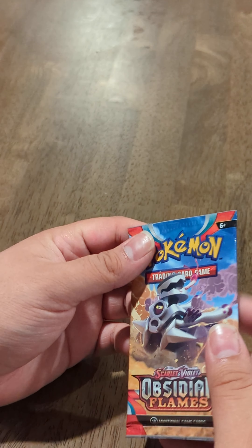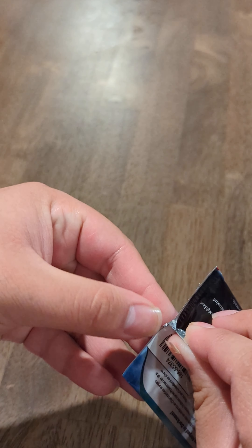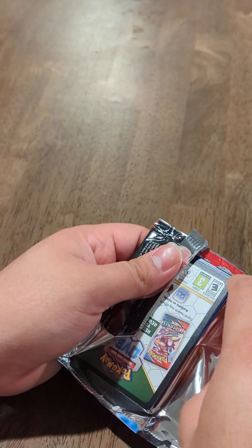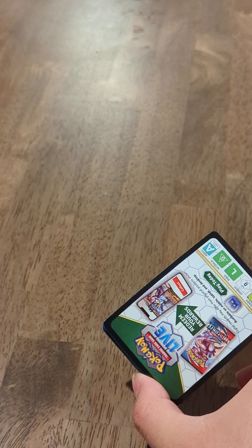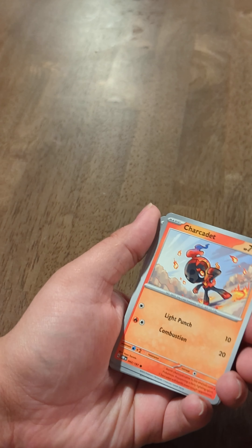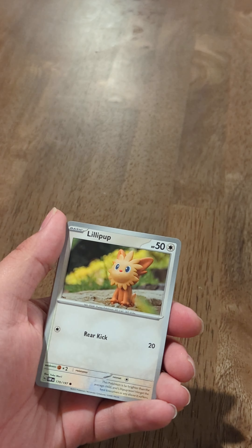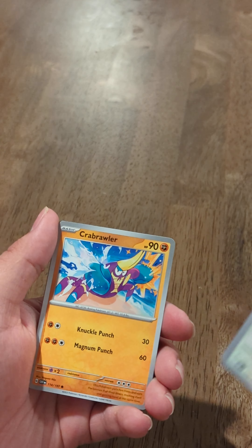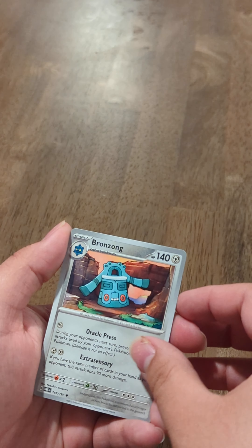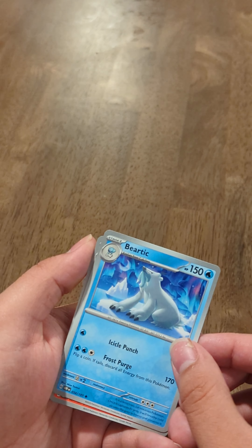Alright, here we go. Do you want to crack it open? No, you do it. Okay. There we go — you're not too bad, that's pretty fast. Once I get in the mood, once I get the gears rolling. So let's see here — we've got a Ceruledge, a Pawniard, and a Lilipup. That looks cute — that's going to be the girl's new favorite card, probably. A Crabrawler. These are all very new — I haven't seen any of them. A Bronzong. Is that an object or a creature? And a Beartic.